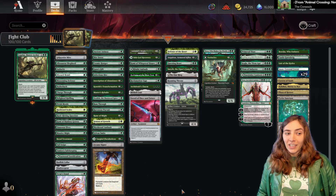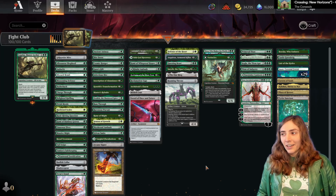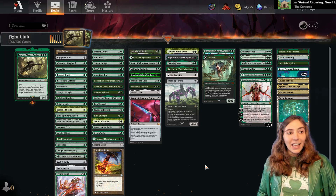We have a teeny tiny bit of ramp, mostly these one drop creatures in the deck. But you can see that the curve is pretty low. I did add in a couple of good green spells into this deck because we're a green deck and we gotta run some good green spells. But for the most part, we're just trying to get Legolas huge and smash through with our commander.